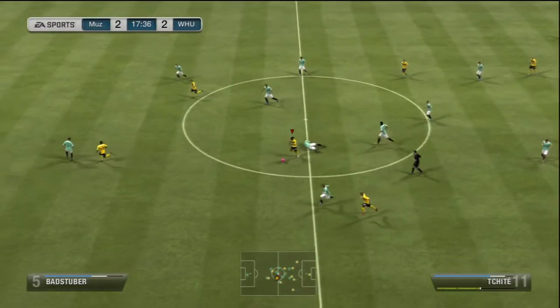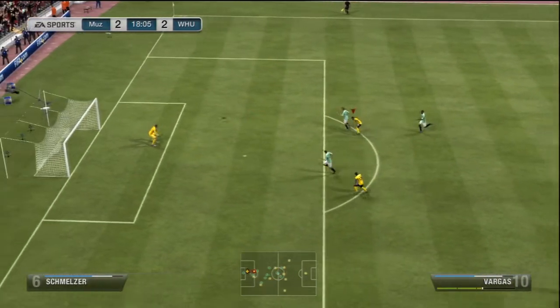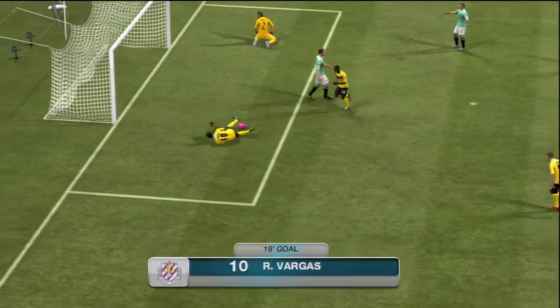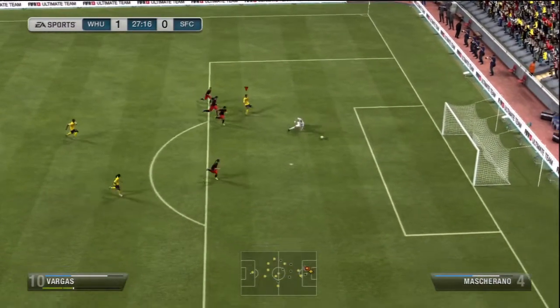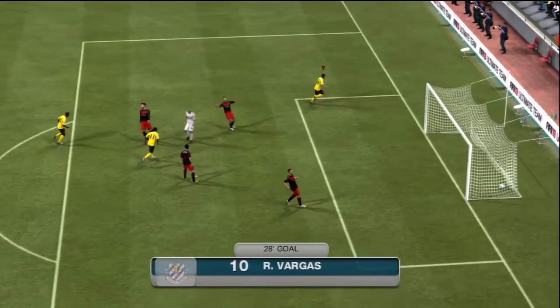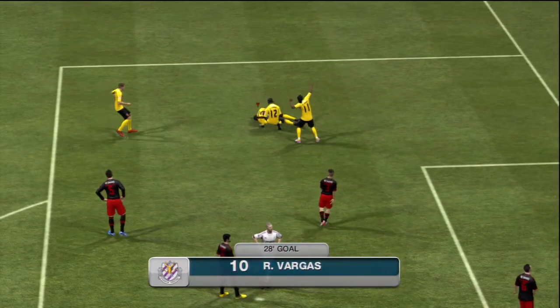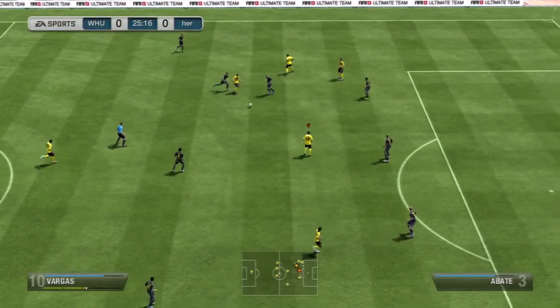Playing the through ball to him is great because he's got good dribbling and a good first touch. You can always use R1 which knocks the ball through. You can see him doing what he loves — picking the ball up in midfield, playing a one-two with a striker, chipping the ball through, and finishing it with another volley, similar to the previous one, into the bottom corner.